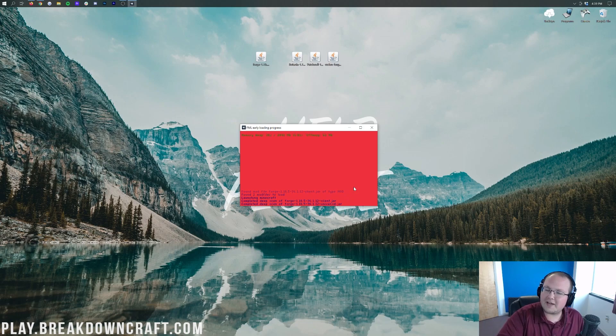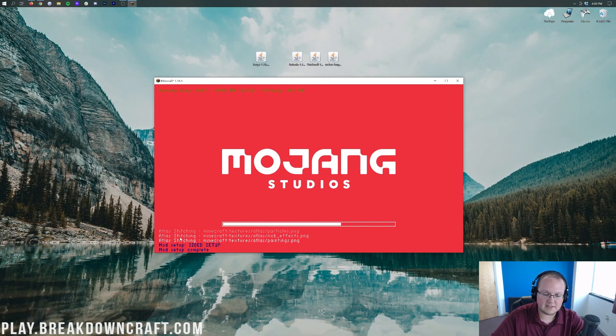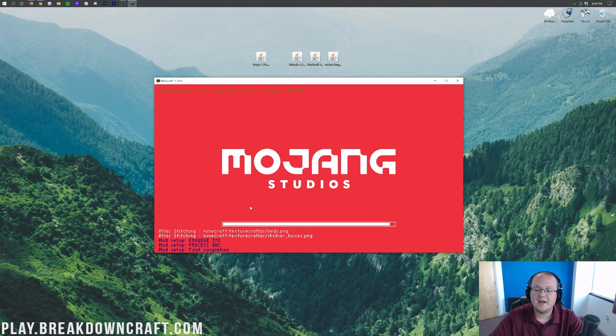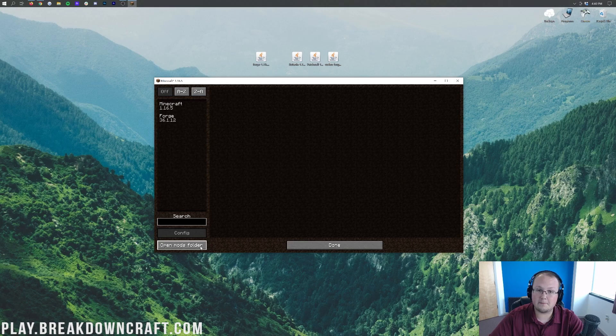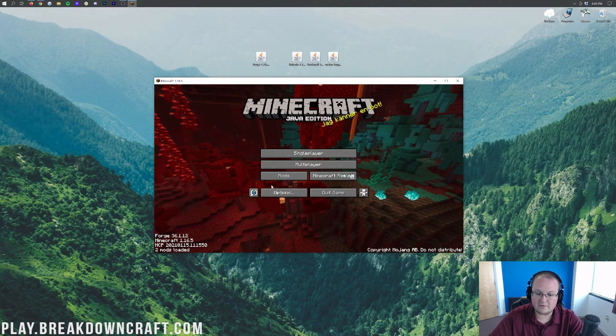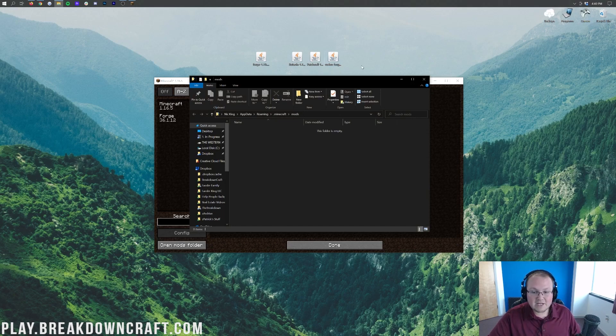Honestly, the hard part's done. The hardest part is getting Forge installed when it comes to installing mods. Once Forge is installed, it's very easy to install mods. If you're seeing the blue loading text, the hard part's done — take a breath, we're good to go. Once we are on the Minecraft main menu, click on the Mods button. In the bottom left, click on Open Mods Folder. The most important thing when installing Botania is making sure that you install Botania, Patchouli, and the Curios API. Drag and drop those three mods in. It is okay if Patchouli is 1.16.4 even though we're in 1.16.5.